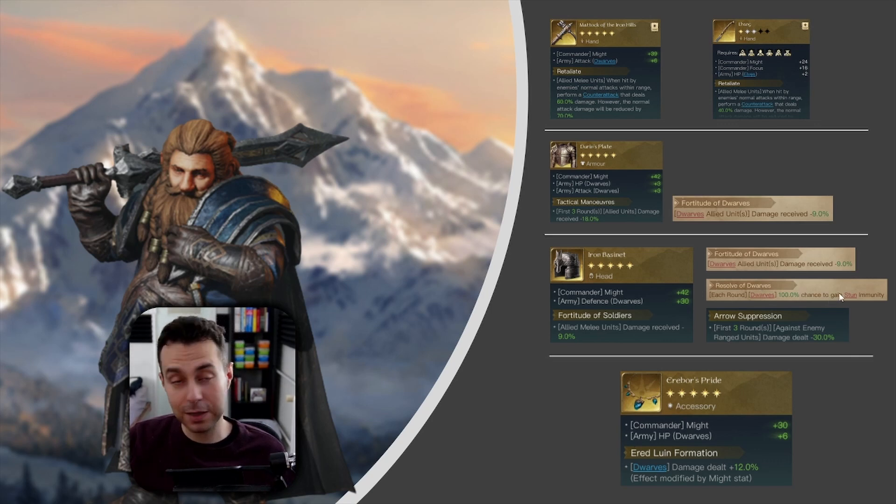Also consider Resolve of Dwarves — remember one of your weaknesses is being stunned: you can't Retaliate when you're stunned. Or how about Arrow Suppression to counter ranged damage, one of your biggest weaknesses? Sunint is countering you hardcore in the very first three rounds, but with this you can at least try to compensate that weakness.